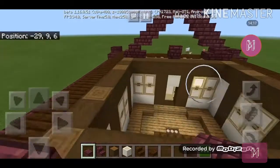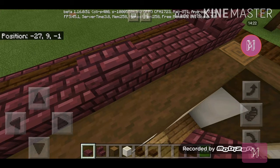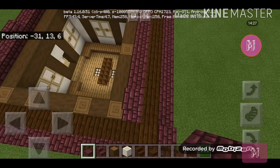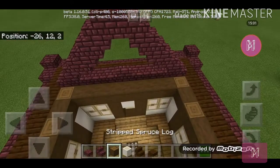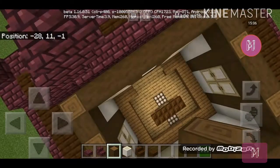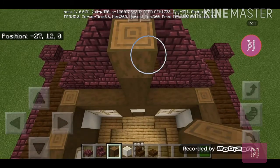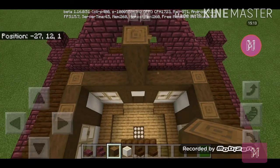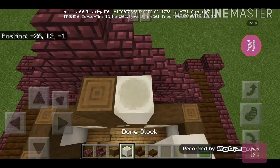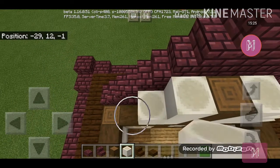You also need to place the nether brick slab like this — sorry, I always forget! Fill in the gap over here because it looks plain and ugly. Right here in the middle, there's a three-block-high stripped spruce log, and then some bone blocks going three, two, and one, also on the other side going three, two, and one.